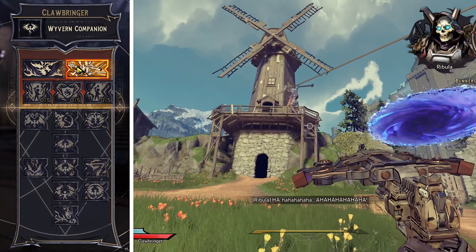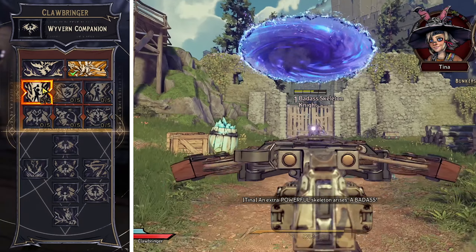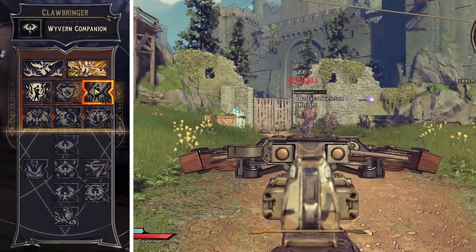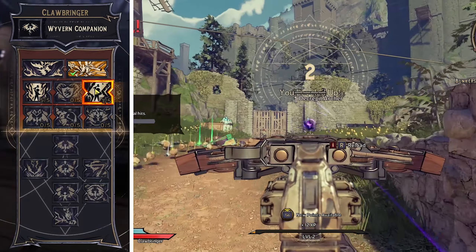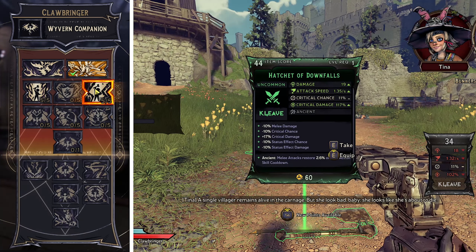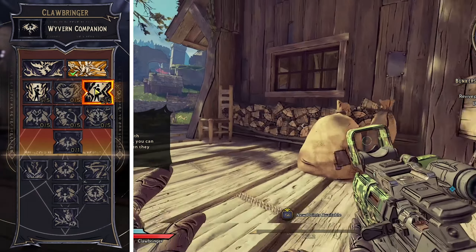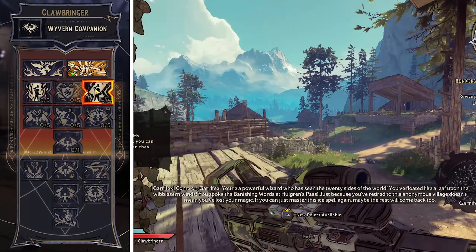When it comes to skill points, you want to put five points into Oath of Fire. This one's very nice because it gives bonus fire damage to your guns by 20%. Then we're also going to put points into Oath of Thunder — this is where the Fate Maker's melee damage and their Wyvern Companion deal a lot of bonus lightning damage. We want to put as many points into that as we can, which is five, so we get a max of 25% bonus damage for our melee and the Wyvern.